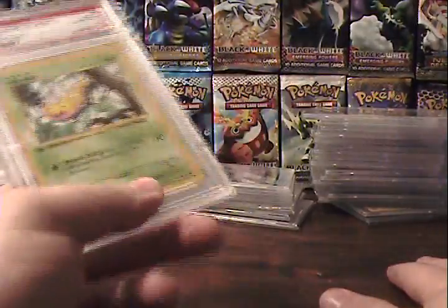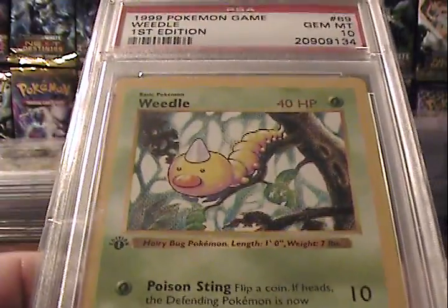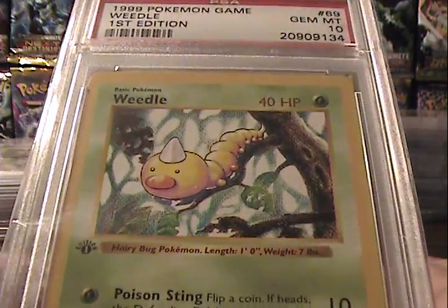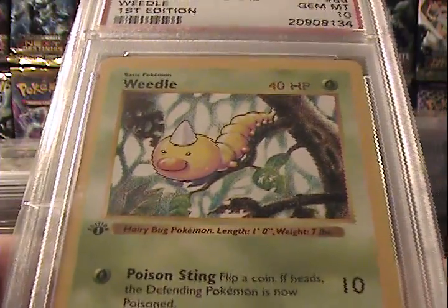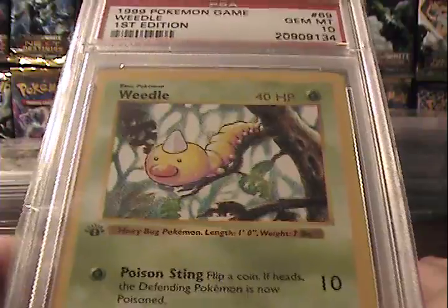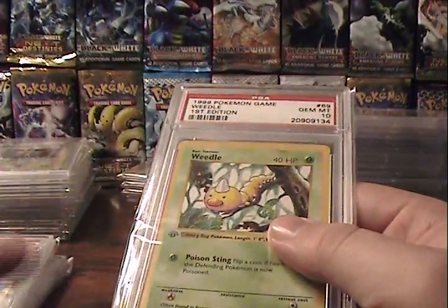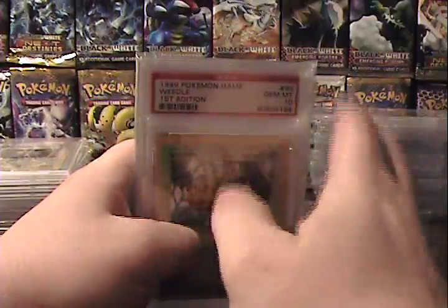Finally, the last card I picked up — probably the favorite one out of that group of five — is the Weedle. I like how the artwork is done in this one. It's kind of got a soft feel and look to it, a kind of faded artwork more than anything else, but I kind of like that. And Weedle just looks cute. I actually own the Weedle and the Caterpie in this set, so all my worm and caterpillar bug types from this particular set have been completed. I like both those cards in particular, so I'm very happy that I have both.